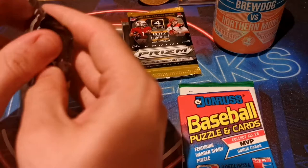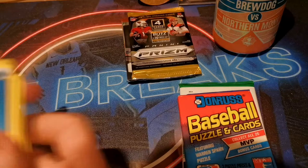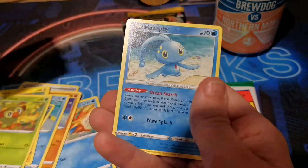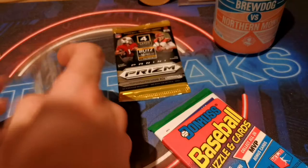Anyway moving on, we'll do Donruss together and we'll do Shining Fates - this is my first open of this stuff, so we'll certainly see what we can do. We have a code card - I believe that means we don't have a holo, but we shall soon see. Energy, Rusted Shield, Ball Guy - big up Ball Guy - Floatzel, Trapinch, Breezel, Koffing, Shinx, a Godrookie, Nickit Reverse, and a base rare Manaphy. Cool-looking cards, do love a bit of Pokemon - always a fun and cheap open.